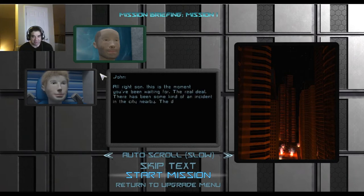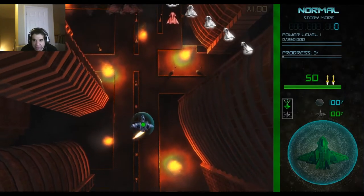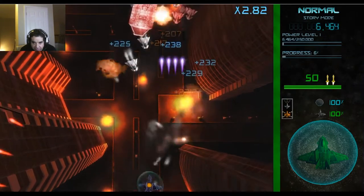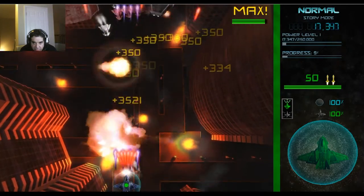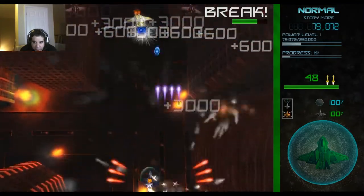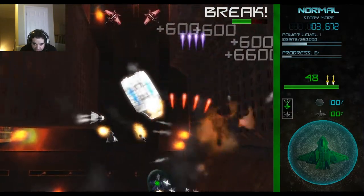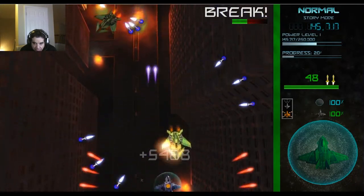Not a big fan of those character models, but for 50 cents we're gonna go for it. In this game you only get damaged if the core of your ship gets attacked — that blinking green dot. You also have two modes of fire: spread fire and forward fire. When you spread your fire it divides your power by three, so it's weaker.